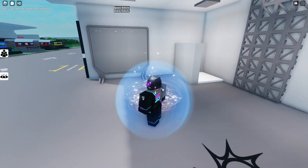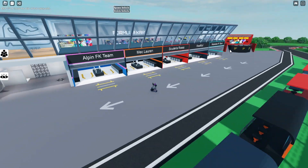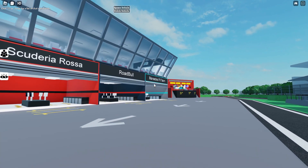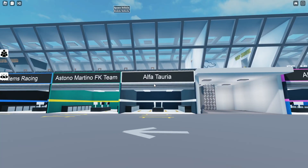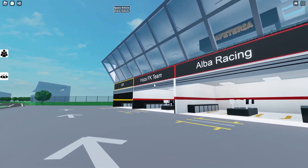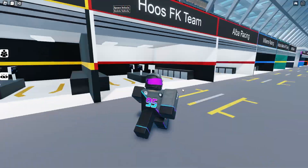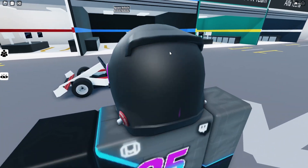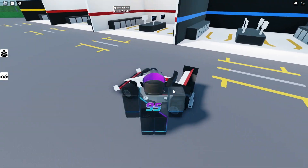Here we are in the game — we're in some sort of garage and there's nobody here, it's only us. You can see all the different team paddocks, a podium, a restaurant, and all the different team names: Mercedes, Roadable, Scuderia Rosa, McLaurin, Alpine, Alfa Tauria, Astono Martino, Willems Rayson, Alba Rayson, and Hoos Formula Karting Team. I'm going to spawn the Hoos Formula Karting team — the goated team of course.